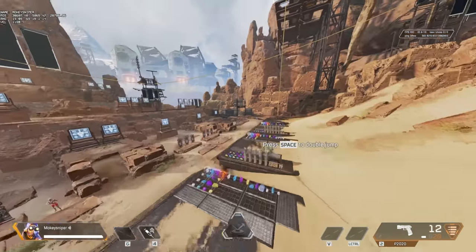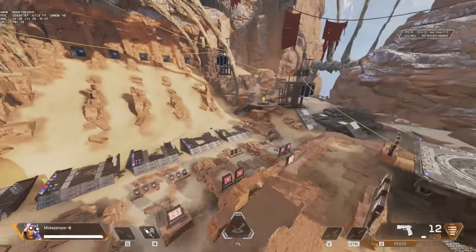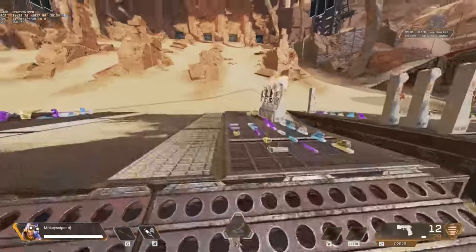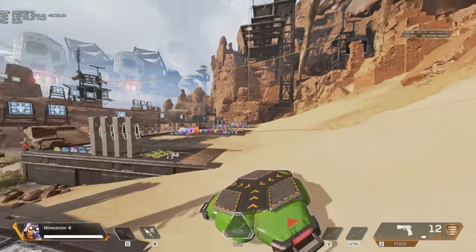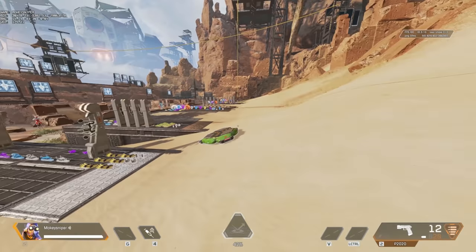I wanna try it on an Octane jump pad. Throwing jump pad. And tap strafe back onto it. Can I do a full 360 degree circle back onto the jump pad without a double jump?